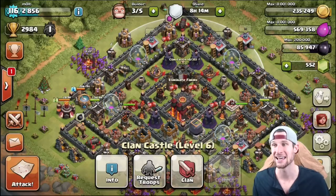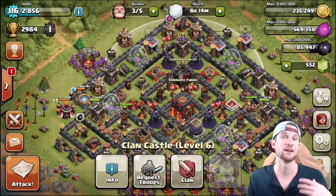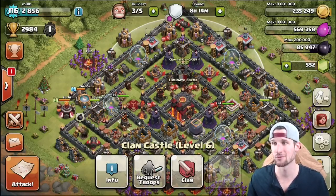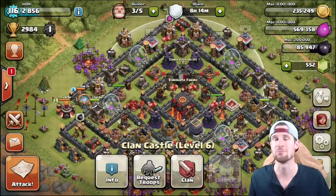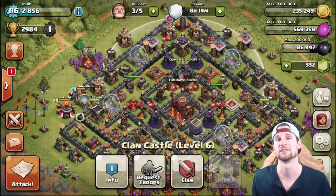Next we're going to talk about splash defenses. Splash defenses are defenses that affect multiple troops at one time. Examples would be your wizard towers, your mortars, or your multi-target inferno tower. Bombs can also be splash but they are passive defenses rather than active defenses.